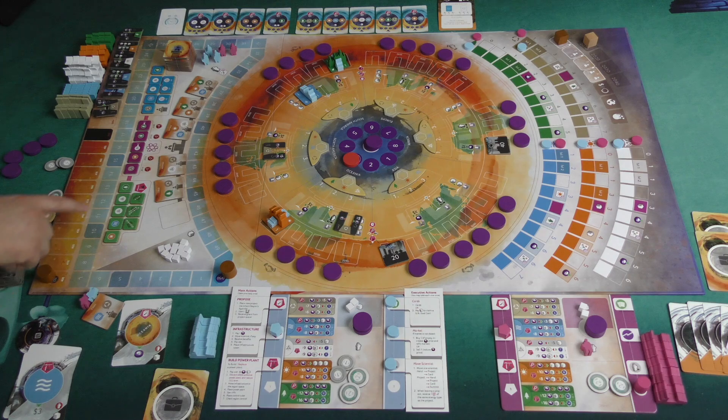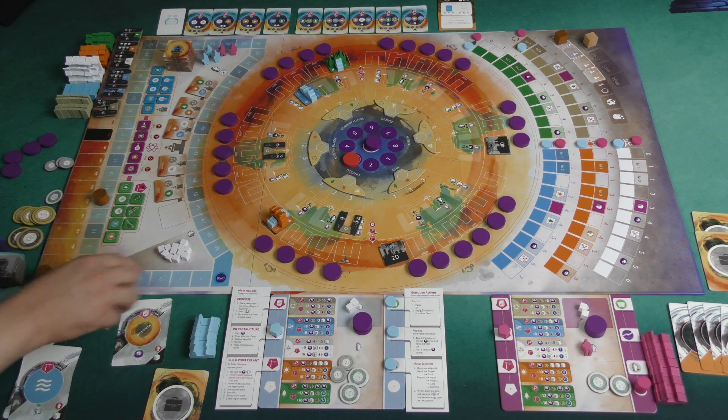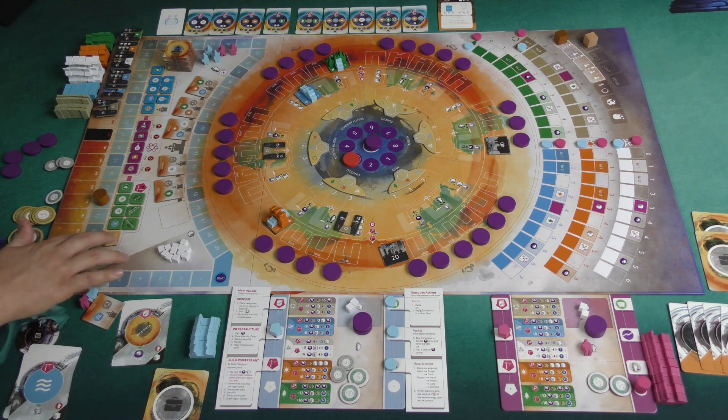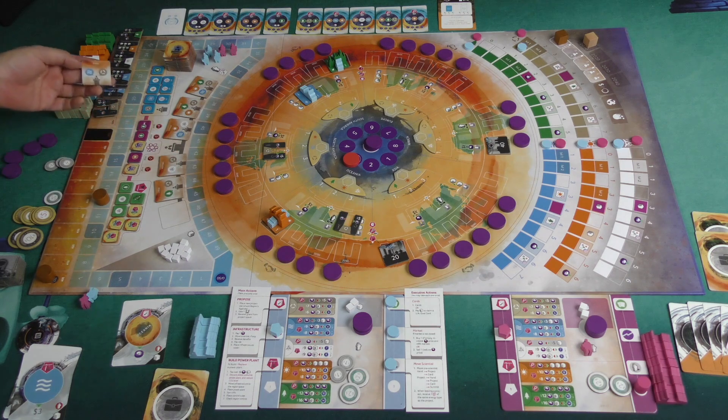At the end of each round, players will have to spend points that they earn from building power plants of renewable energy — they'll lose points for anything unflipped over here. So these are built power plants: I built a solar plant in Oceania, so that would flip over. I also built one in South America — a hydraulic plant or dam — so more of these flip over. If you move up the knowledge tracks on the side, you can get to the halfway point, the pink area, and flip some of these over. If you get to the end of tracks, you flip over other ones. And when you complete summits of certain types, you can also flip over these tiles.